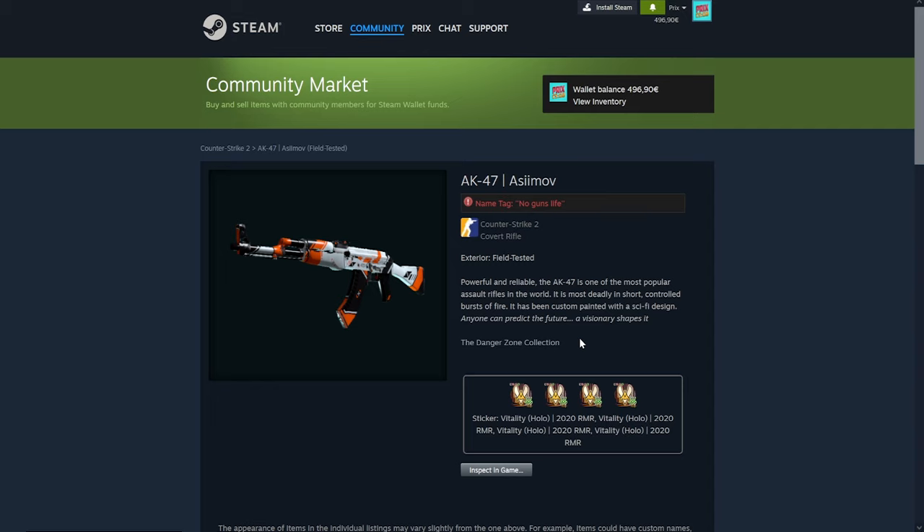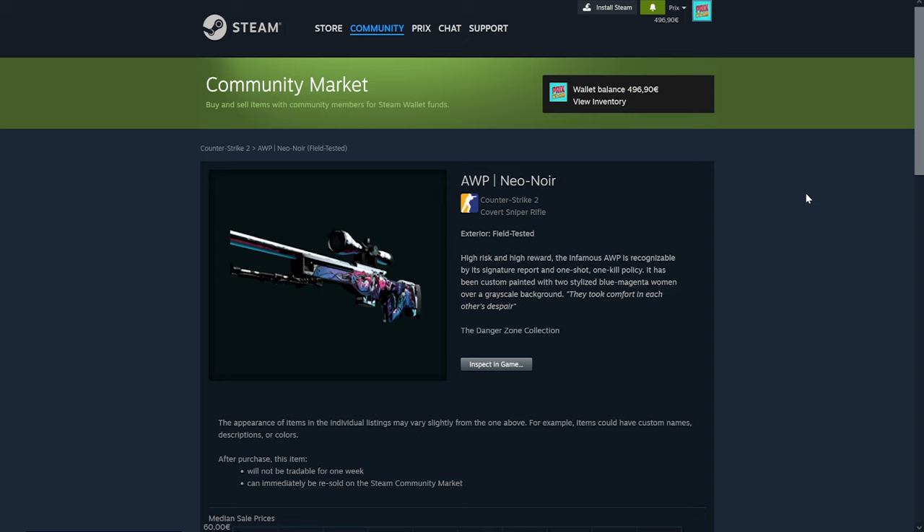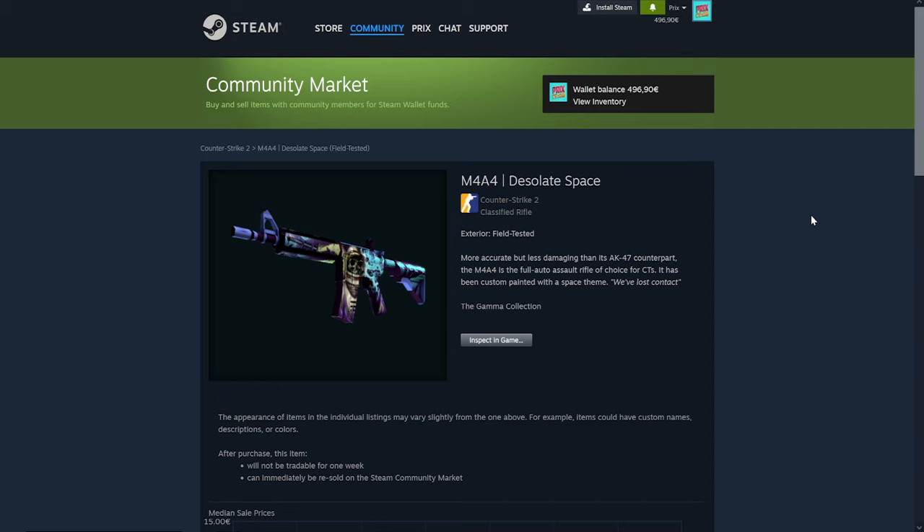I can continue looking at many skins and I promise it's gonna look exactly the same. I checked the Asimov — it is exactly the same. I also checked Opneo Noir — exactly the same. End of December, start of January is a period of growth. That pretty much confirms that yes, January seems to be usually a period of growth.